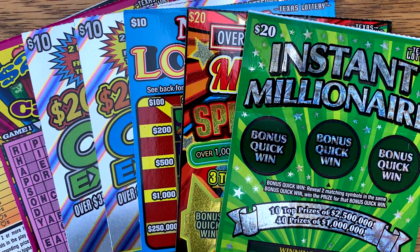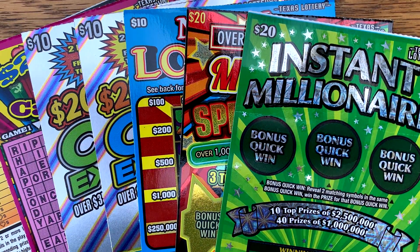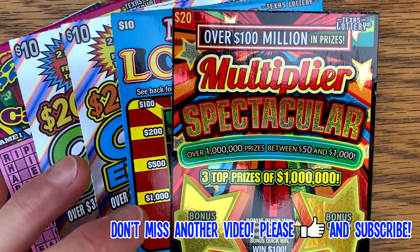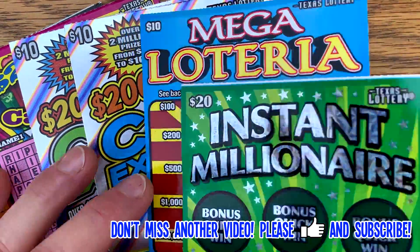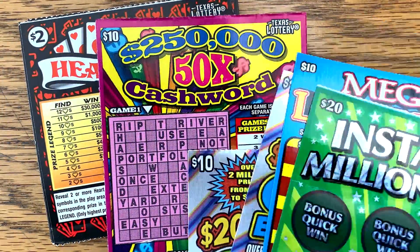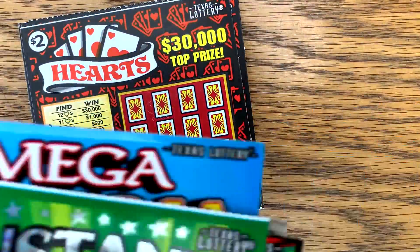Good morning Fixn family! Hope y'all are having a great day. Stopped in at Albertsons and Exxon and picked up $90 worth of tickets. I got a $20 Instant Millionaire, a Multiplier Spectacular, picked up a Megalotria, got a couple of Cash Explosions. A lot of you enjoyed the Cash Reward I did on Saturday, so I picked up one of those and five of the $2 hearts.